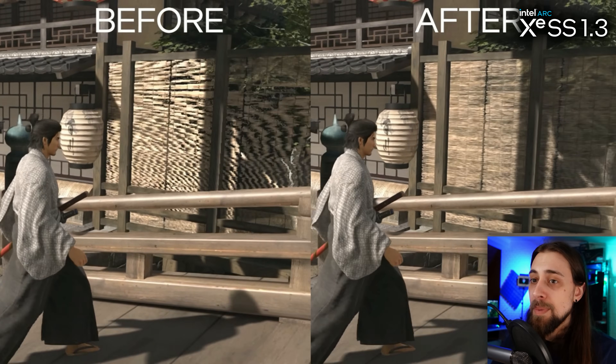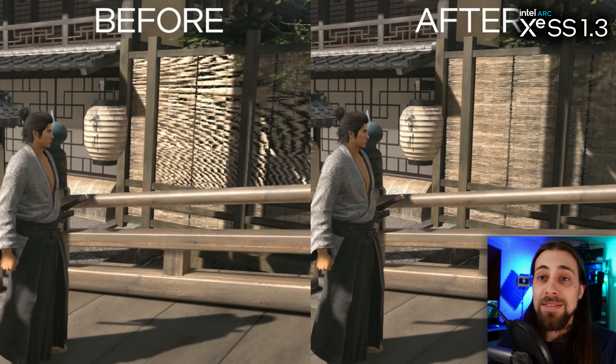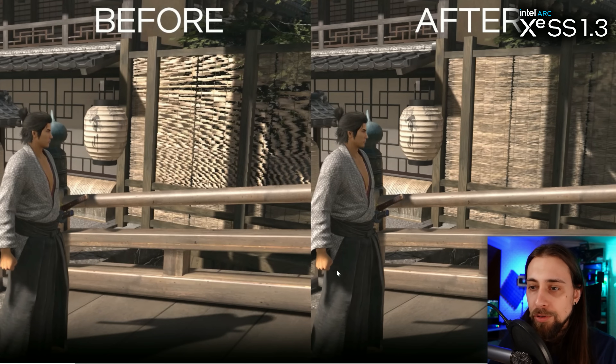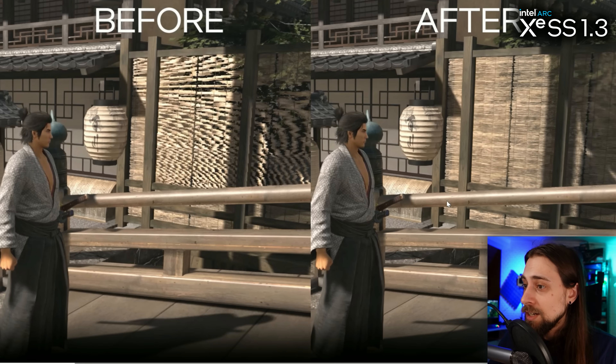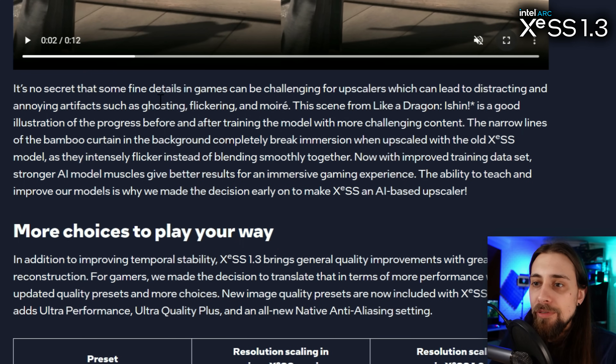XeSS in general is already better than FSR, which isn't that hard since the latest FSR version is over a year old. FSR 3.1 is coming and will be much better. But looking at the lines — we have a blurred line before and a much more defined line with XeSS 1.3. The same applies to the Japanese-style windows or doors in the background — much better defined. There was kind of a glitch too, but overall the lines are way more defined and look much better.